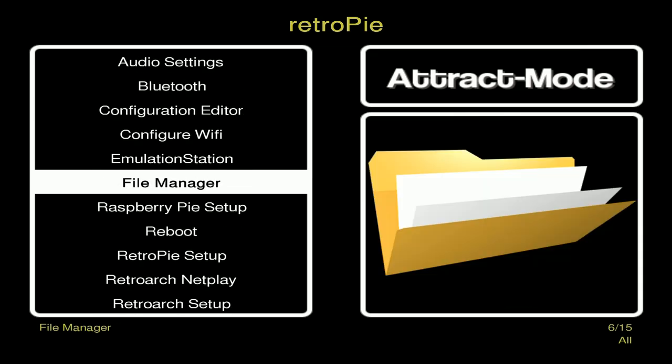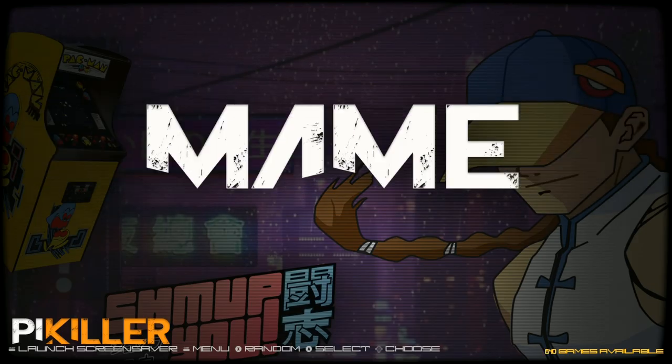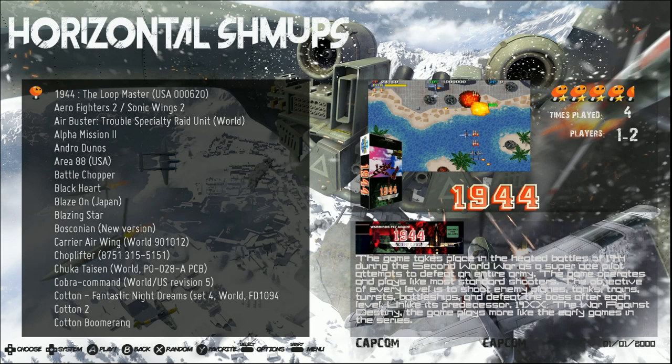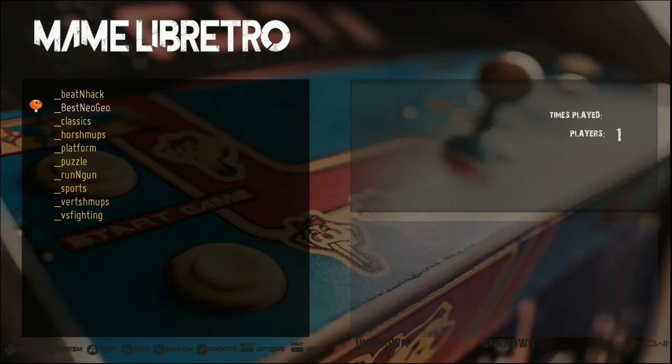If you did want to go back to Emulation Station, just go to the RetroPie Setup in attract mode and click on Emulation Station. This Emulation Station theme is pretty cool too — I like it. You can go between rooms here, and there's even a folder directory you can go into for each one.